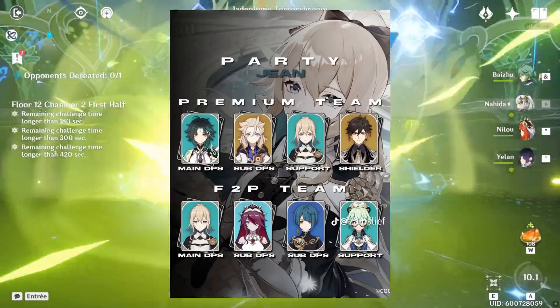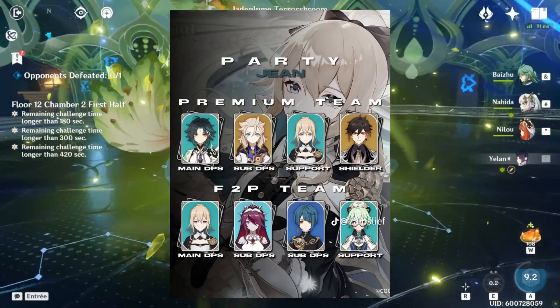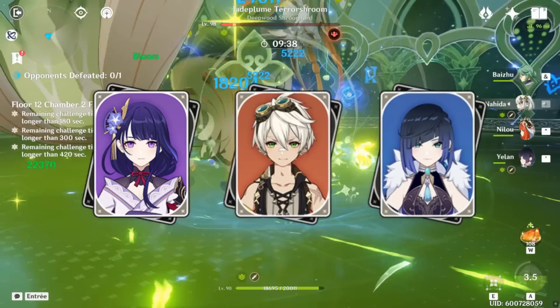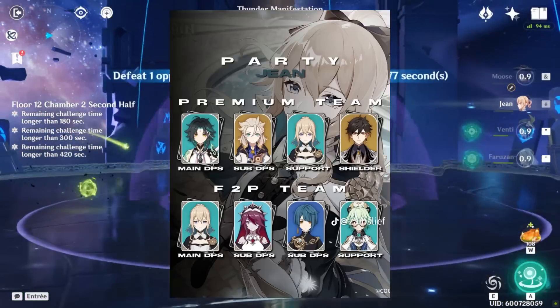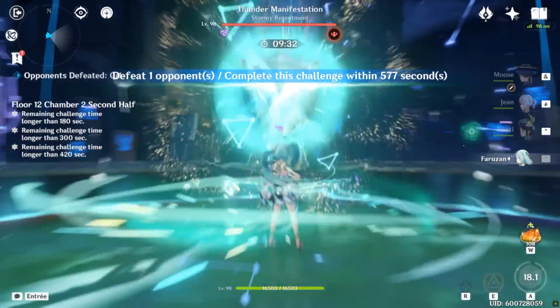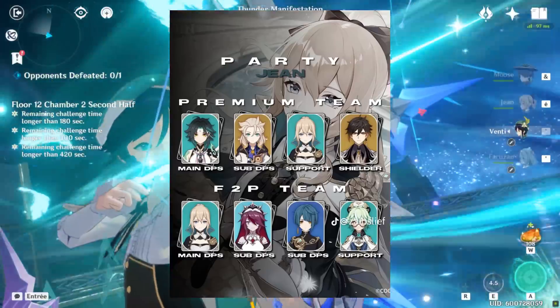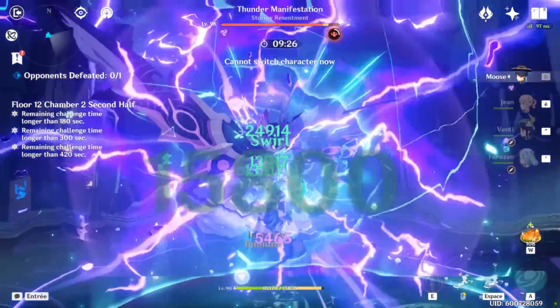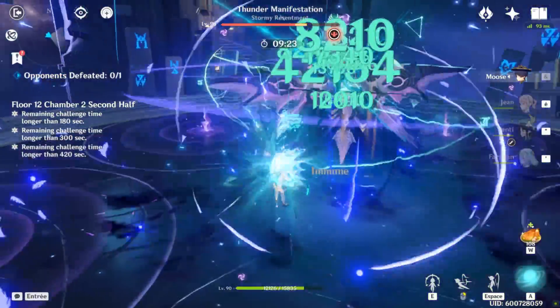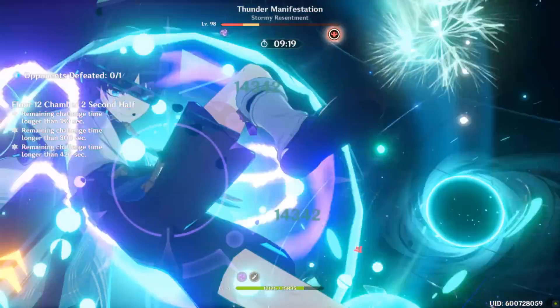Now on to Jean. It somehow got worse. Jean's premium team is not with Zhongli, especially at C0 — it would more likely be something like Sunfire Raiden with Yoimiya. And for that free-to-play team? Get out. I think you actually start healing the enemy if you play something like this, because you are doing zero damage. What is Sucrose doing here? Like actual question — Jean already holds VV just fine on this team. You're better off bringing Kaeya if anything, which is also more true to the free-to-play identity.